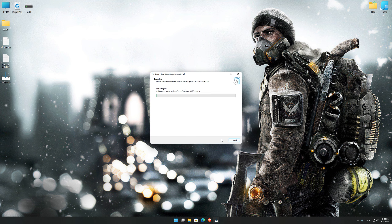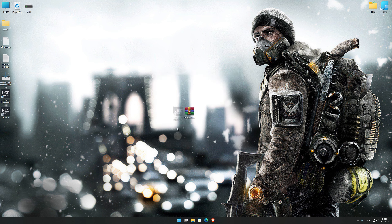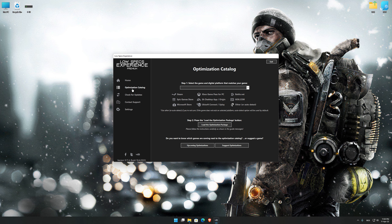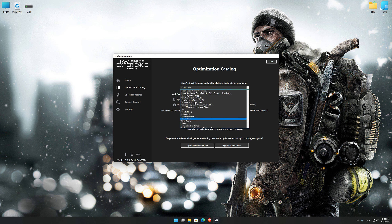First of all, start the installation process for the Low Specs Experience. Once it's done, start it from the newly created desktop shortcut, and select the optimization catalog. From the top of the menu, select the applicable digital platform, and then select Tom Clancy's The Division from this drop-down menu.